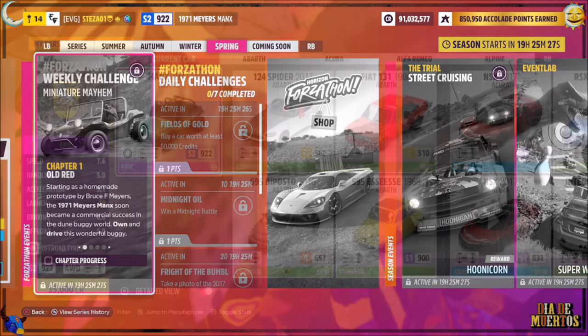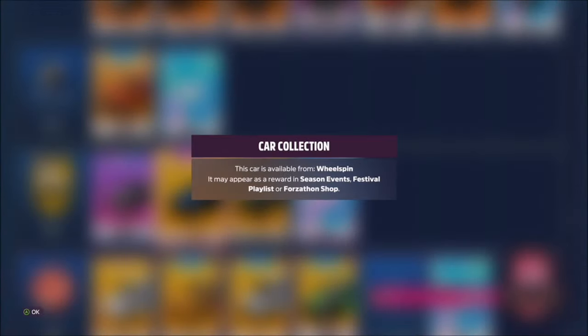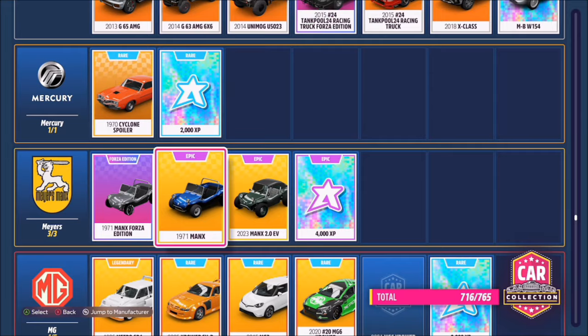This is a '71 Myers Manx. Unfortunately it cannot be purchased from the auto show — you may be able to get it in the auction house, or you can try and win it from a wheelspin, as I don't think it will be available as a seasonal event reward in the festival playlist or in the Forza shop this week unfortunately.